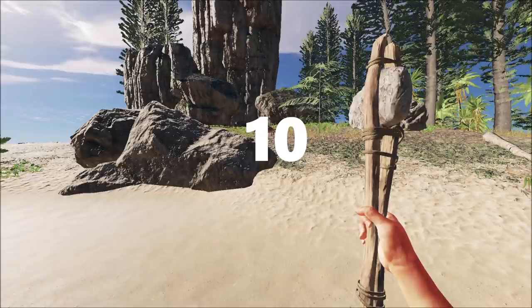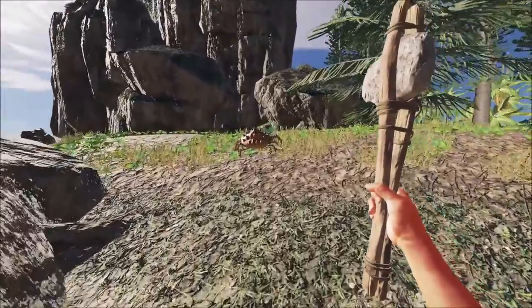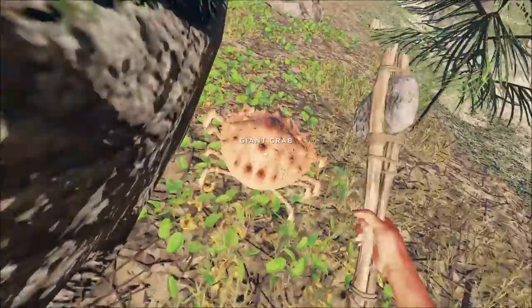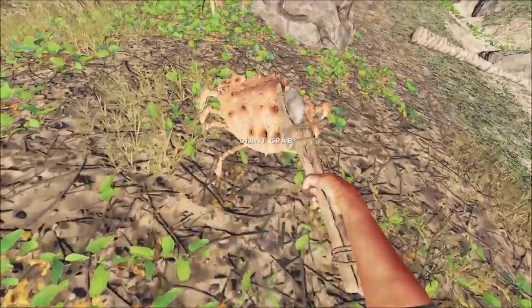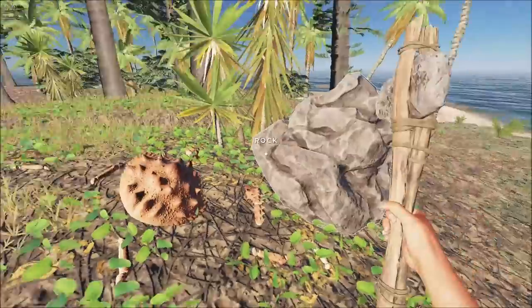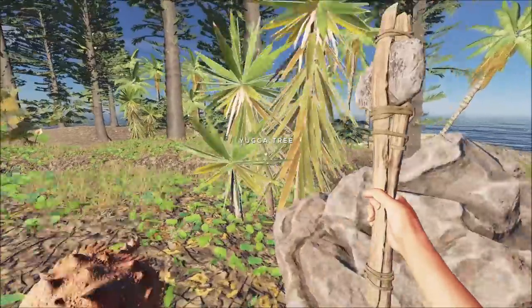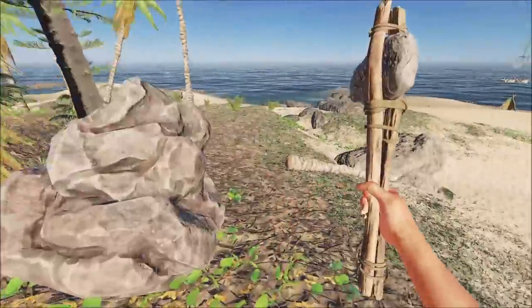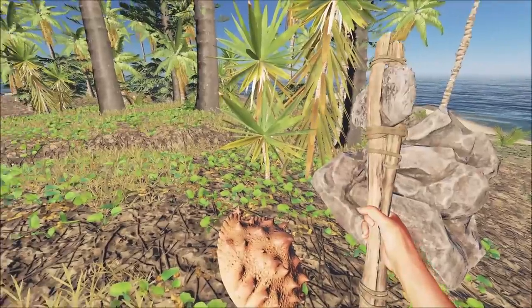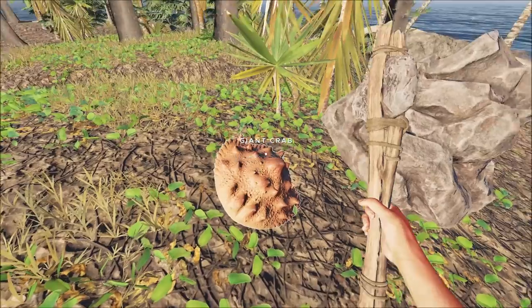Tip 10: One of the predators in game is the giant crab. It can do you some damage, but the best way to take it out is to creep up behind it and hit it from behind. Crabs can't turn, so you are out of reach. Five or six hits later it will die — it kind of runs off. Most animals in game will run off at a certain damage level but will return if they see you again.